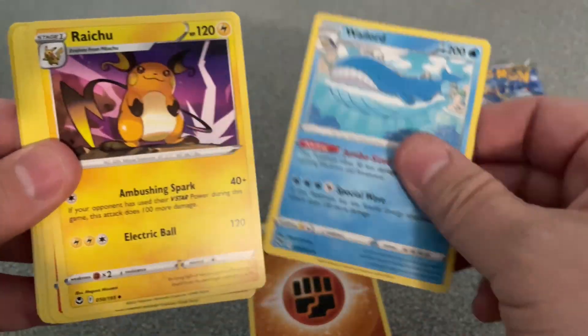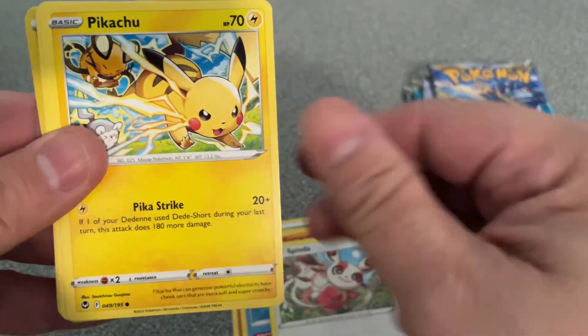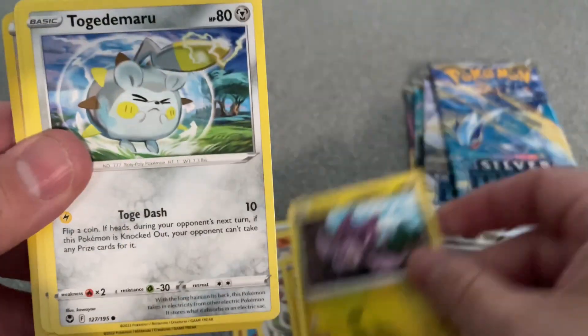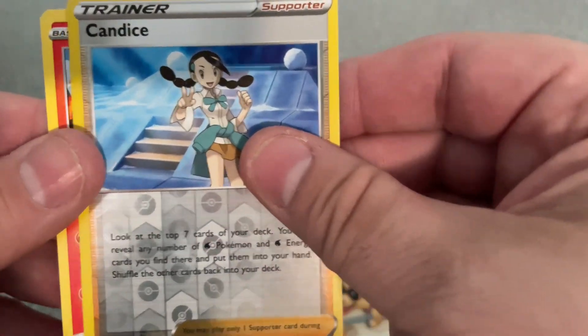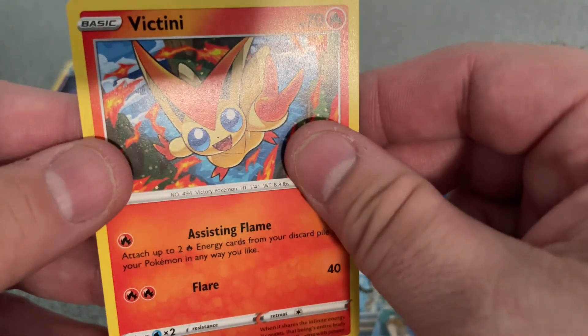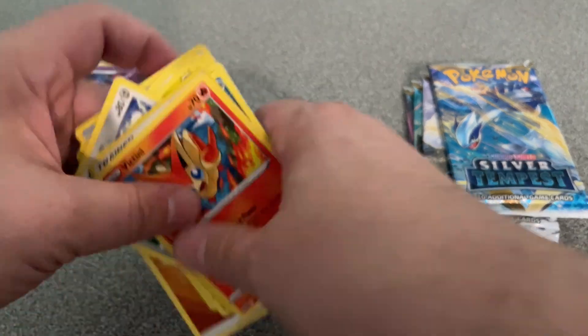Energy Card, Whirlipede, Torracat, Spinarak, Pikachu, Noibat, Togedemaru, Sandile, Reverse Holo Trainer Candice and a Victini. No major hits so far, but we are now halfway through.